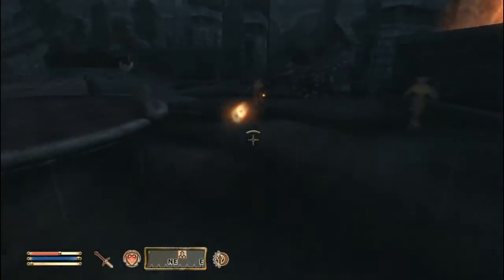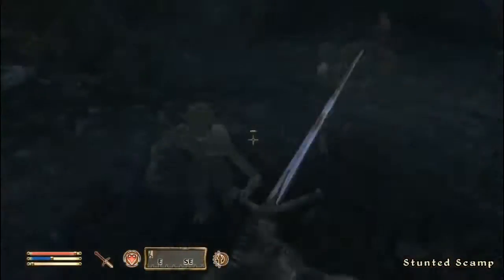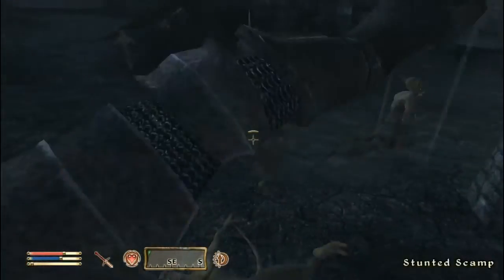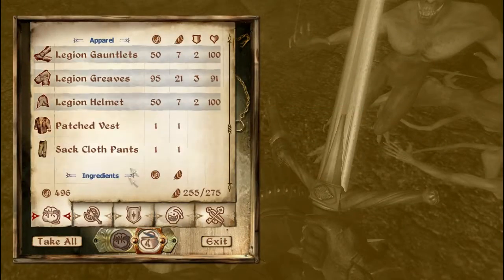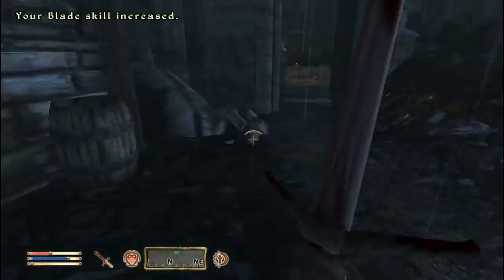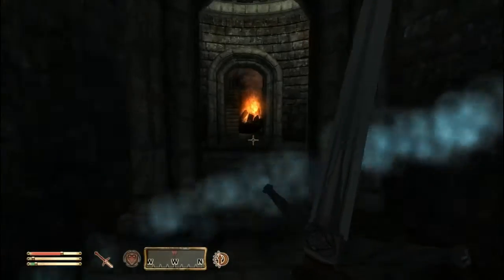I start running away from the scamps here, only speeding this video up 150%, thinking I'll just take care of them later. Right here is where I decide to kill them, and then the Legion people come and help a little bit — of the six or eight scamps that are here, they help a little. I leave like three of them and then try to go finish the quest, but they follow me through the dungeon and everything. Video's back to normal 100% speed, and the rest of this is pretty much just me going and opening up the gate. The next video will have us assaulting the castle or trying to retake it — see you then.